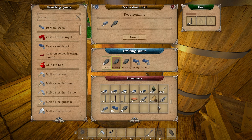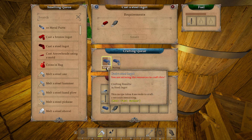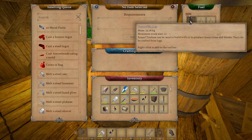Is that all of our iron? Nope, that's good actually. I do want to make one more - yep, that's good. All right, now we've got the eight we need! See what it tells us to do now - Step two: craft your new tools. Craft one steel Railroader's Sledgehammer and one Railroader's Grader. Okay, let's take this out.